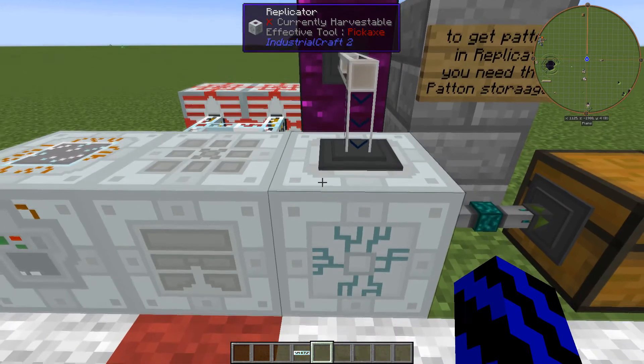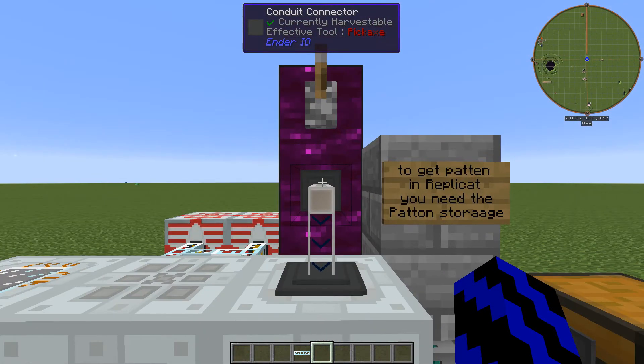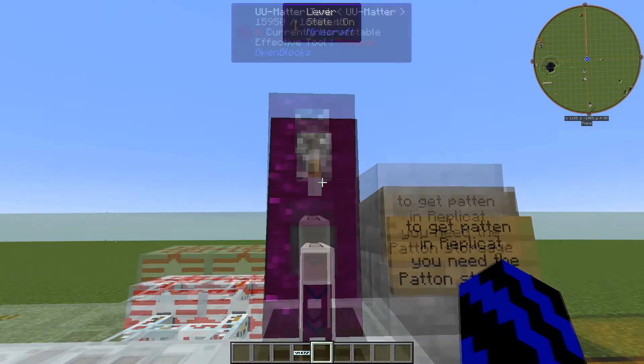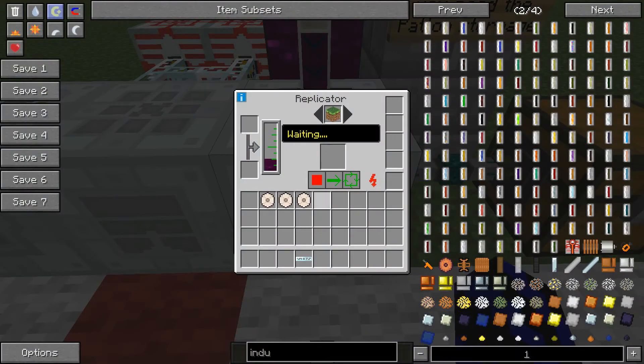So next if we run over to the replicator, make sure you have your UU matter hooked up, and if we flick this guy on - as you can see all the UU matter is going in. If we have a look at it, it has an internal tank which is filling up, or you can put cells in if you do not have a tank near it. It has stop, single run or repeat. These slots are for upgrades - you can speed it or inject or whatever.